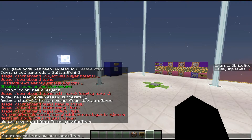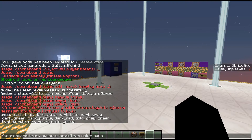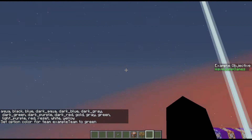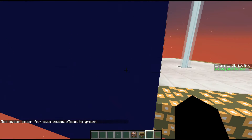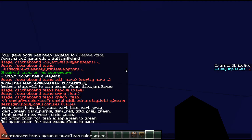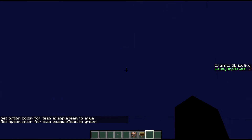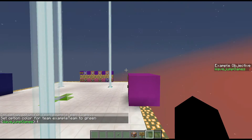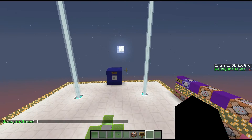Death message visibility is whether the death message shows up in chat. Collision rule has to do with collisions — whether you can push people on your own team, only push people on other teams, always push everyone, or never. Then there's color, where you set a team color. If I set the color to green, you'll notice my name shows up green on the scoreboard almost instantly. I can change it to aqua and it updates on the scoreboard. In chat, my name shows as green — it's a great way to get custom name colors.